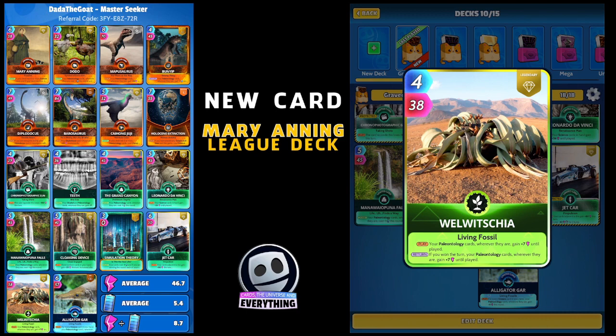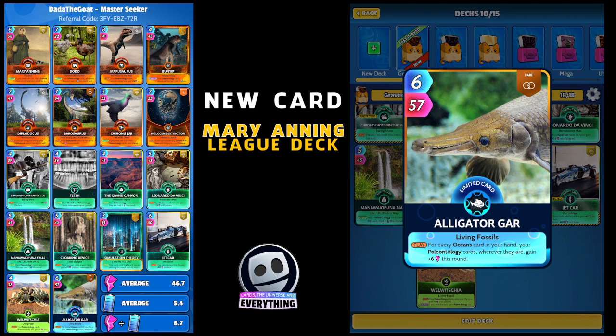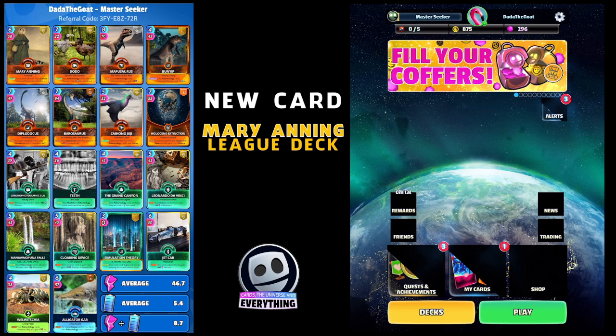The last card is Alligator Gar - fits in really well. Every oceans card in your hand - I've got one - your paleontology cards wherever they are gain plus six this round. Not too bad - all our paleontology cards get an extra six. I'm sure there's better cards but I wanted to get this deck put together and try to make it work.